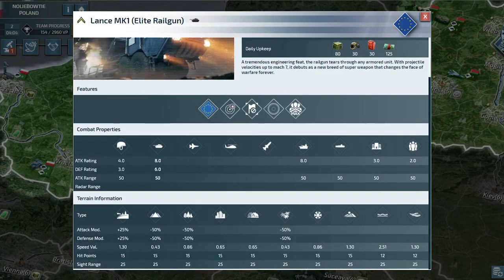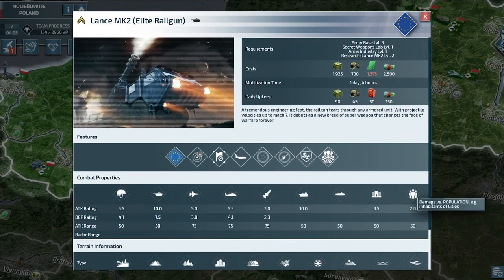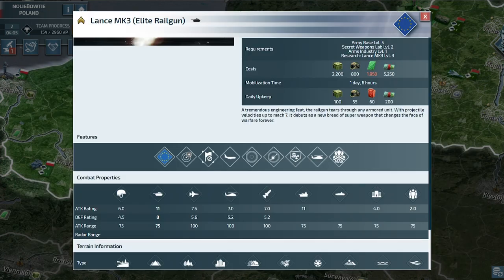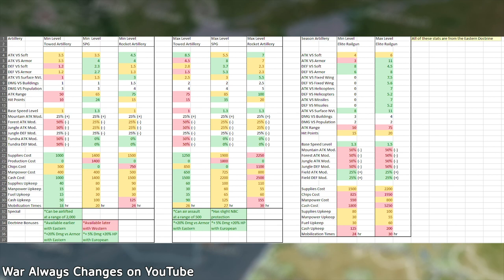Worth mentioning is the Elite Railgun, which is a seasoned unit. It has the same range as towed artillery but packs a serious punch. At max level it can attack both ground and air units, so if you can afford the production and research, it is a great asset to have. If we look at stats, we can get a more specific look at these units.